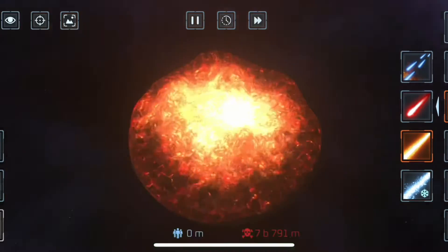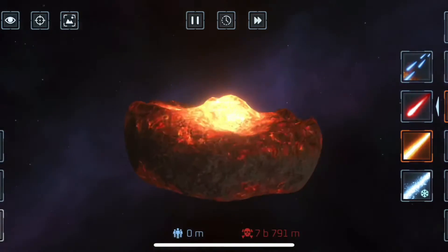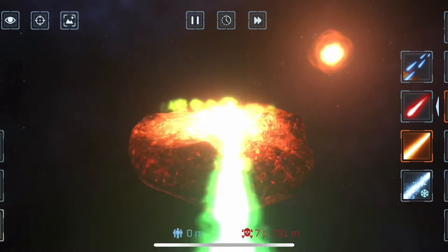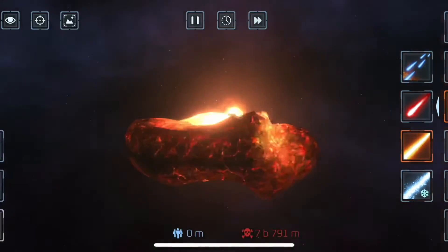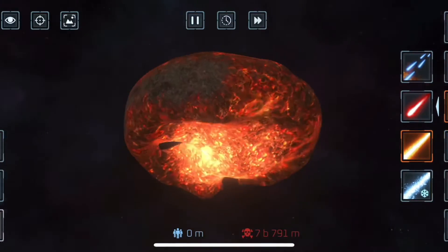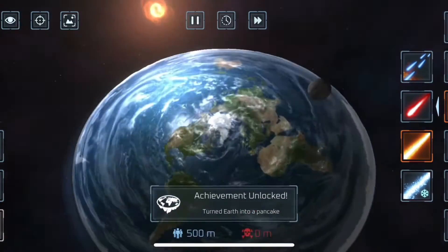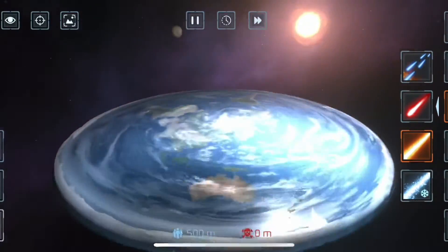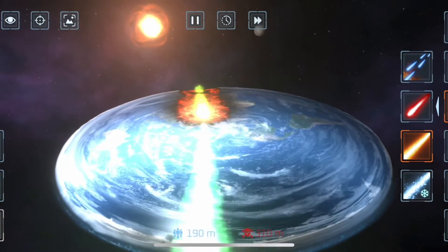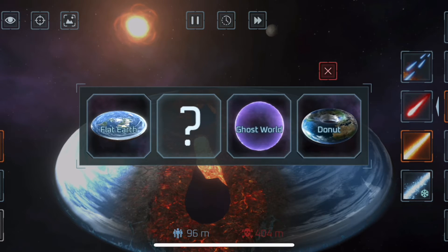Get it as flat-shaped as possible, and be careful not to blow the core. Then go to the bottom and take out these little rock ledges like that. You can reset the planet and BAM — you now have flat earth!